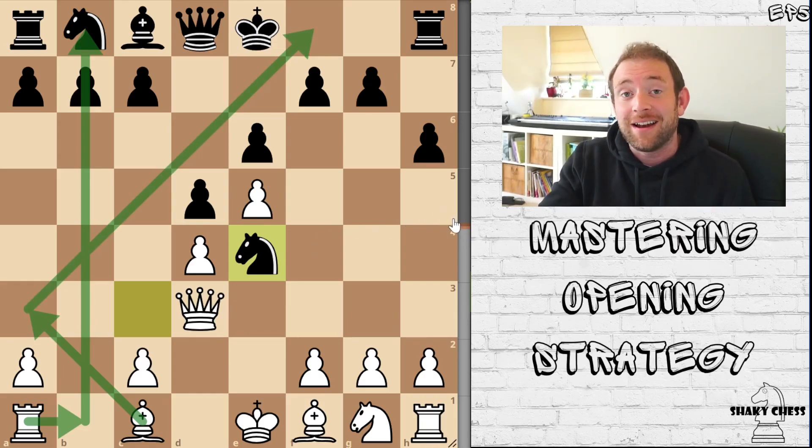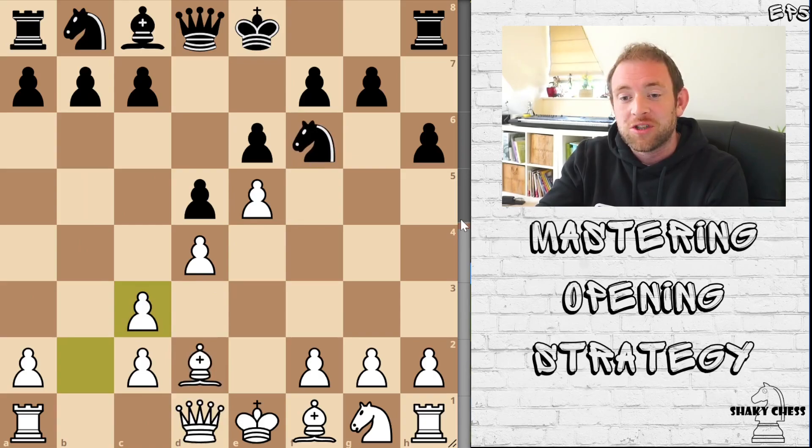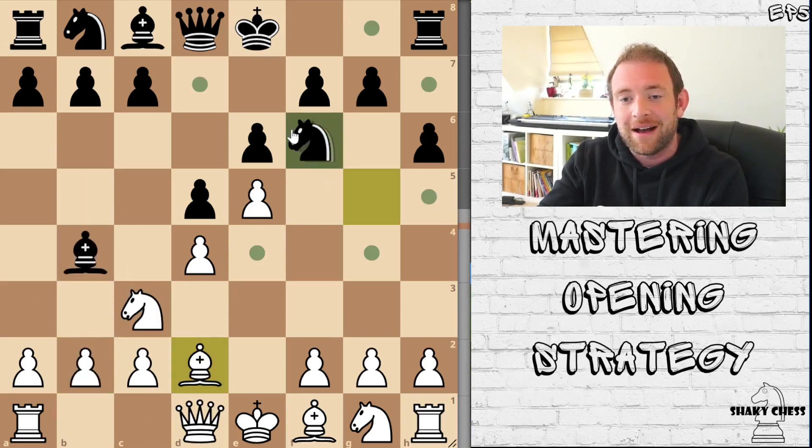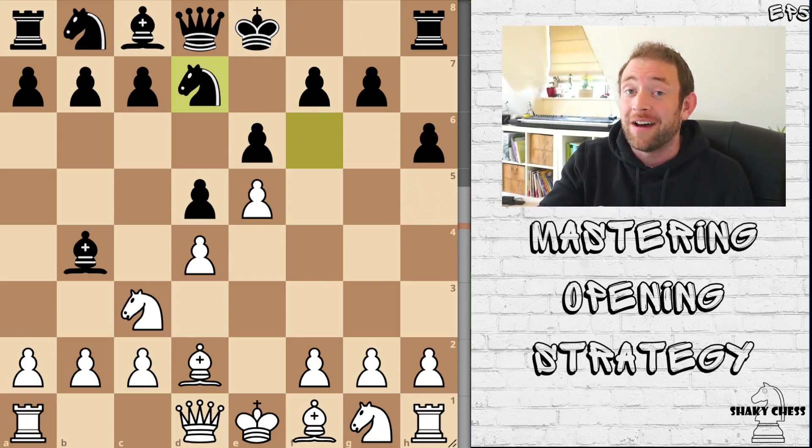You can see by the analysis bar it's 0.0 — completely even and a much better game for Black. But instead he goes for that very passive knight to D7 move, and now White is at a plus one advantage.